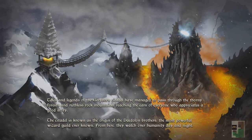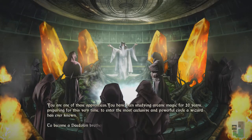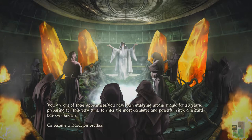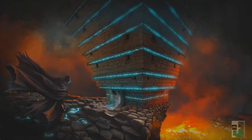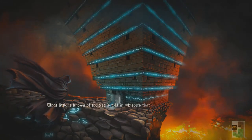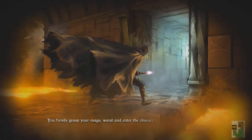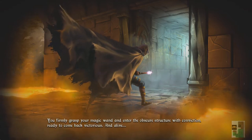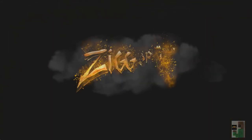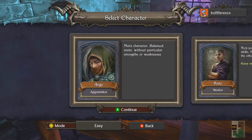This is Citadel, which is home of the Daedalon brothers who basically protect the realm from evil. In order to become a full-fledged Daedalon brother you need to go through the initiation, and that initiation — the ultimate part of it — is the Ziggurat, which is a tower full of enemies, bosses, and creatures. If you survive, you're in; if you die, you are just dead. So good luck, because the Ziggurat's on fire — but now it's not. Alright, pick a character.